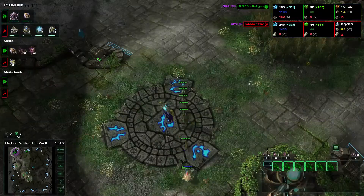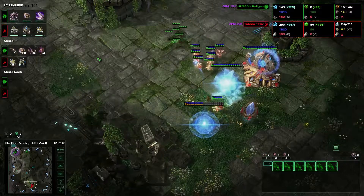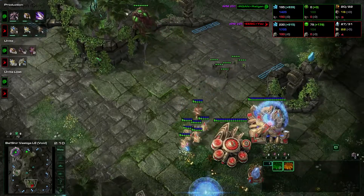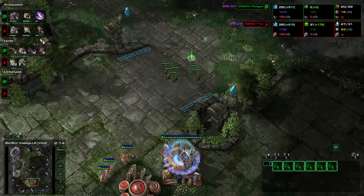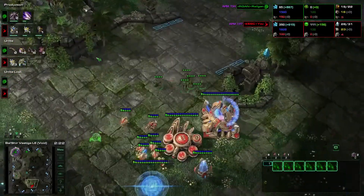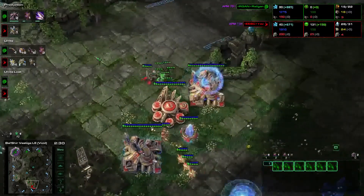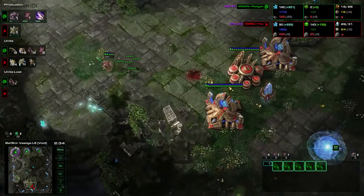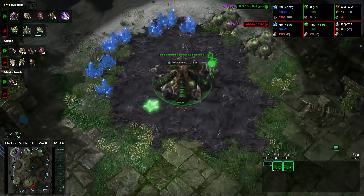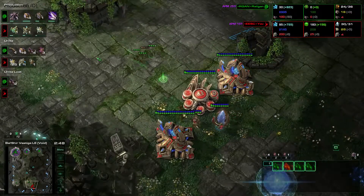You want to kill a probe or two, and he has to pull probes. Of course a high master Protoss should not die to six zerglings. He's getting a third hatchery behind it and getting speed. He shades back and scouts the unit composition — how the wall is built, is there a very early stargate, is there an expansion. It's good for scouting this build order.